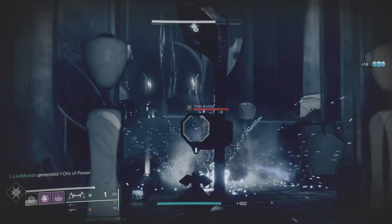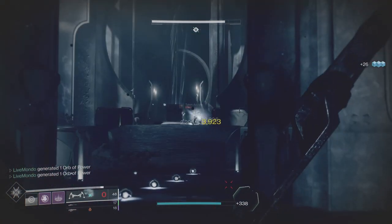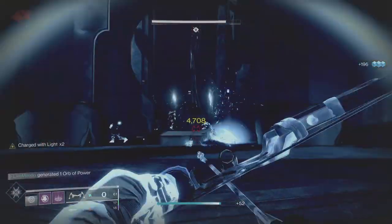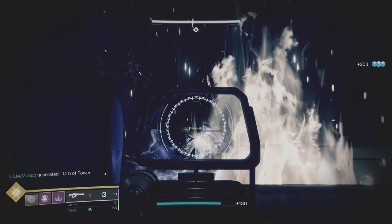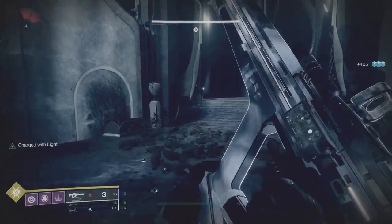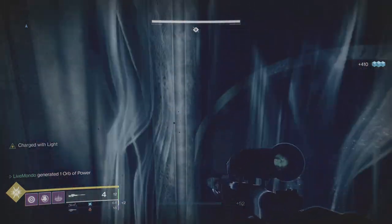I'm making sure I've got all my linear fusion rifle mods on — most important is Linear Fusion Reserves and Scavenger, but I've also got Linear Fusion Reloader. As a side note for those who know I do a lot of solo Nightfalls — it still annoys me a bit that both the mods you need for Nightfall loadouts ended up on the same piece of armor. That said, it is a good idea that they're on armor at all since it means we can use Exotics freely.